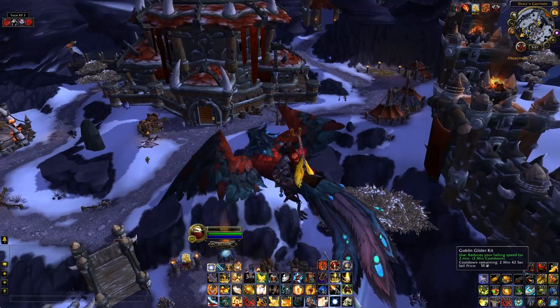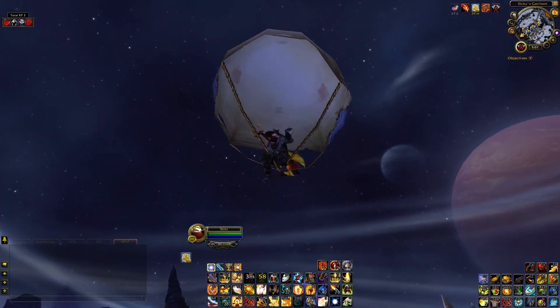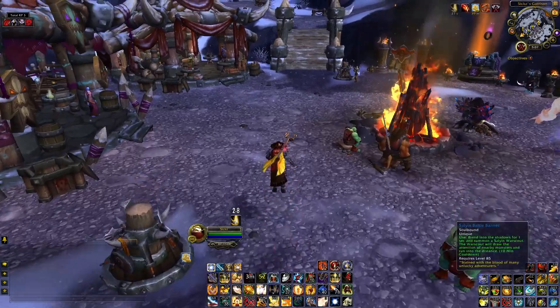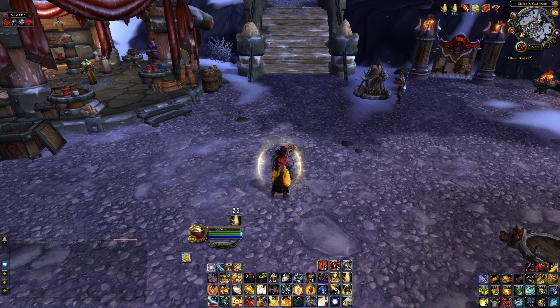As you can see, the Goblin Glider Kit is still on cooldown, but I could parachute as well and it's on a separate cooldown I can use whenever I want. Next I have my vanish macro.